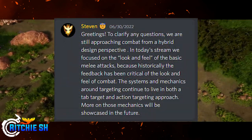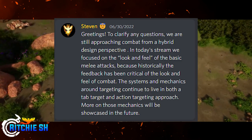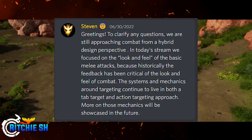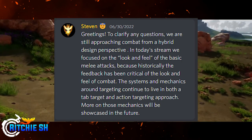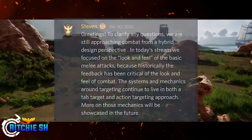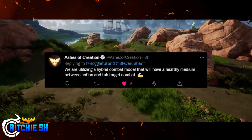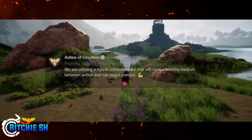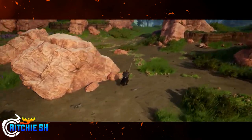Steven noted on Discord that they are still approaching combat from a hybrid design perspective. He said: 'In the live stream we focused on the look and feel of basic melee attacks because historically the feedback has been critical of the look and feel of combat. The system and mechanics around targeting continue to live in both the tab target and action targeting approach — more on those mechanics will be showcased in the future.' The Ashes Twitter also stated that Intrepid is utilizing a hybrid combat model with a healthy medium between action and tab targeting.